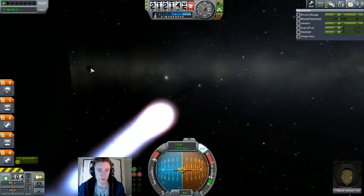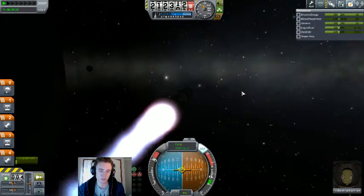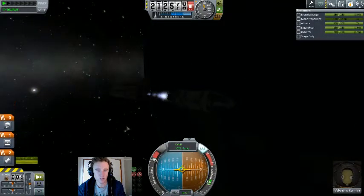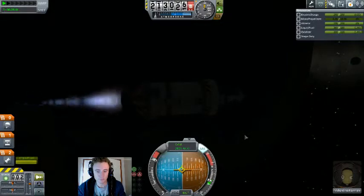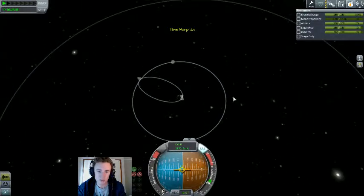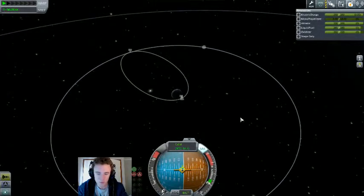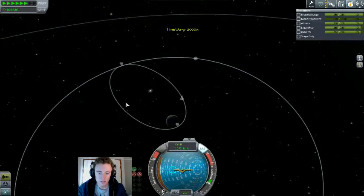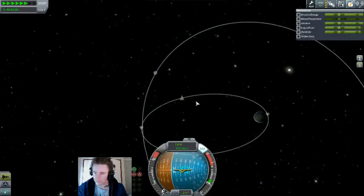Another rule of thumb would be to burn prograde at moonrise — once the moon comes over the edge of the planet, burn forwards. SECO — fire orbital stage. Let's not overcook this, let's get it just to the moon's orbit. It doesn't show SOI changes, but we should not have a problem with that. As we get up here, the moon will catch up with us.